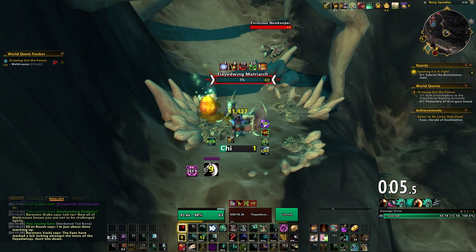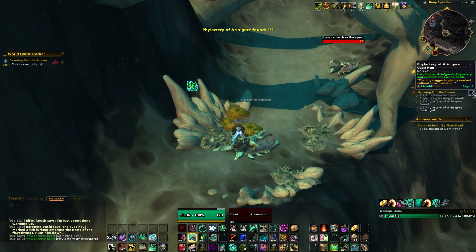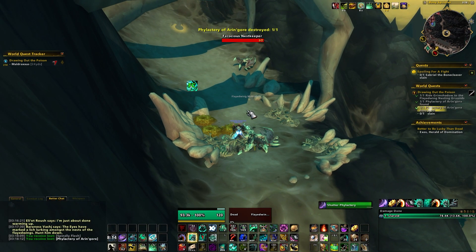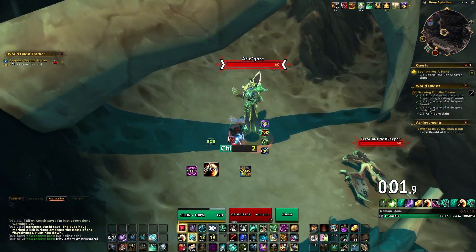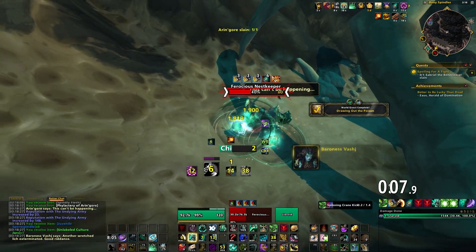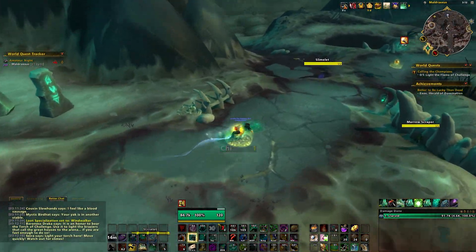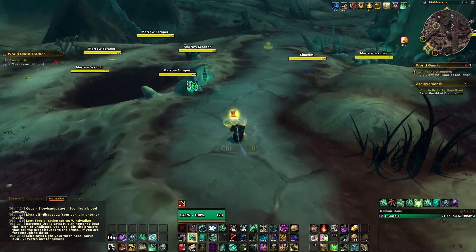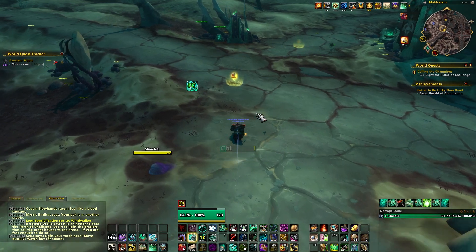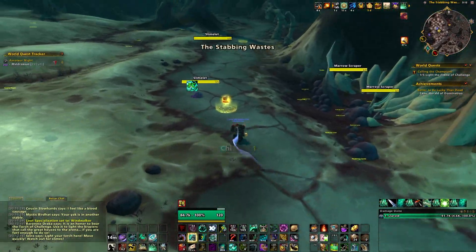The purpose of your UI is to provide information about the game world to you in an easy-to-comprehend format — making it easy for you to process what's happening in the game. There's almost always something you could do to improve your UI, and it's good to be willing and able to make changes. This is especially true at the beginning of an expansion, since some add-ons may be discontinued or have bugs, so being able to move on from one that isn't working is very important.